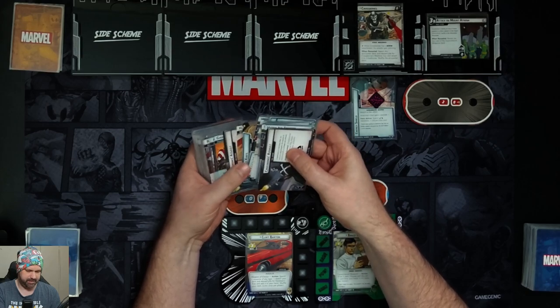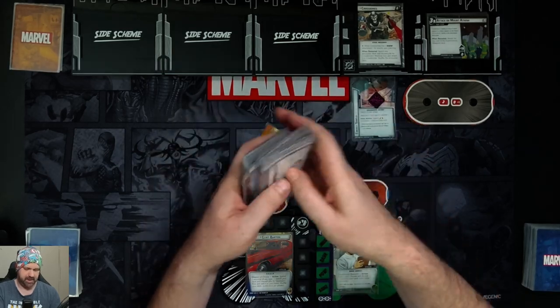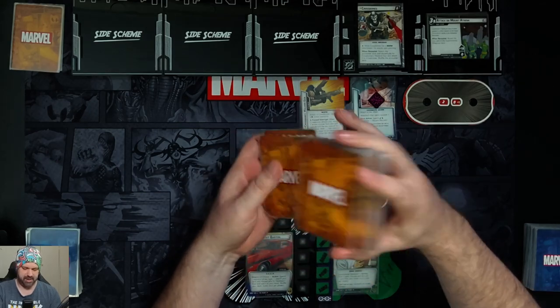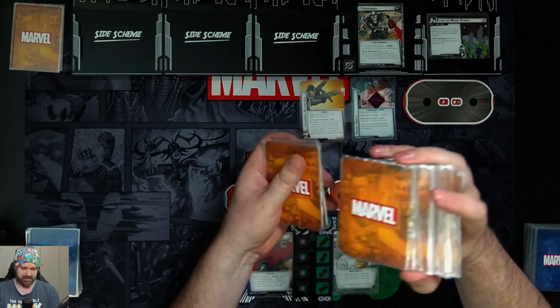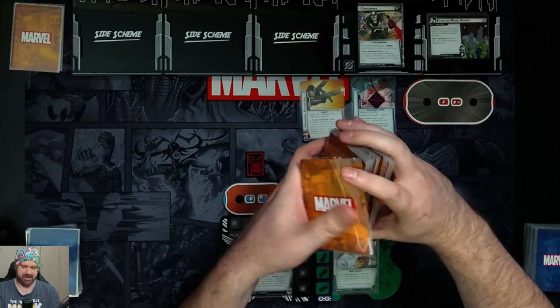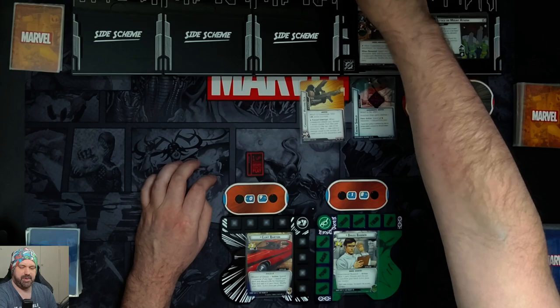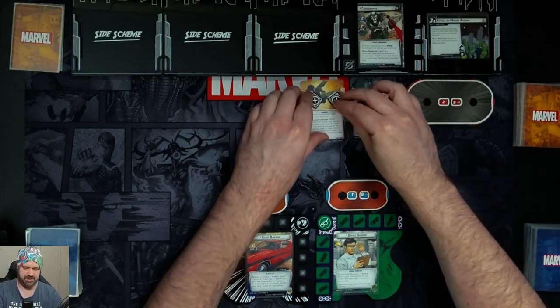We find the Machine Gun in the deck. His Machine Gun comes in with two per-player ammo counters. When he attacks, you remove one ammo counter from this card, discard the top card of the encounter deck, and take indirect damage equal to the number of boost icons on that card. We grab our ammo counters — one, two — so there's our four.